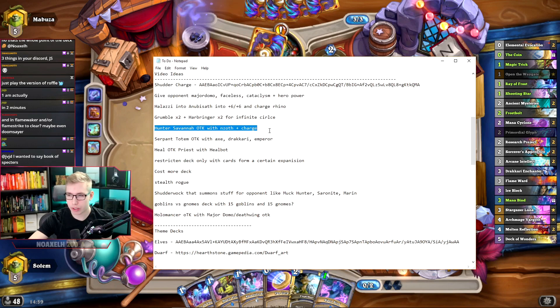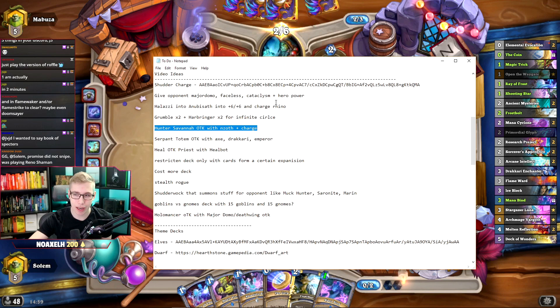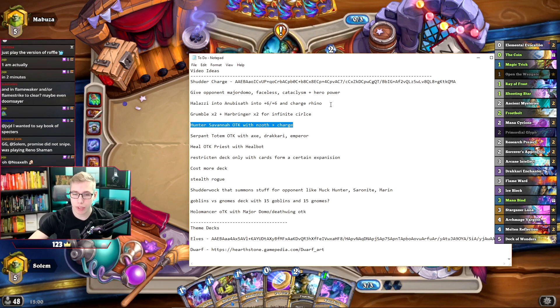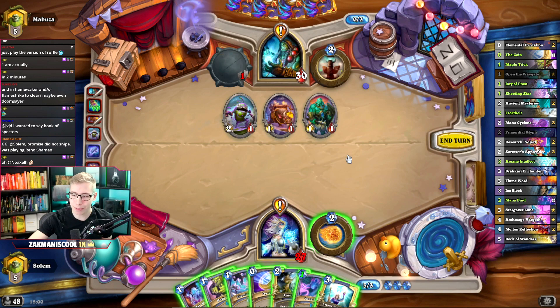Hunter Savannah out here with N'Zoth and Charge. If the only card that dies is High Mane Savannah, and we're playing N'Zoth and the Charge guy, theoretically it could be an OTK. Promise I did not snipe — the snipe doesn't matter if I burn my combo piece, does it? Well played though.